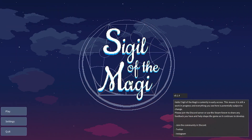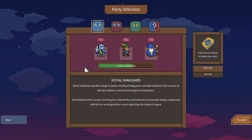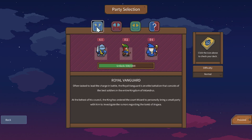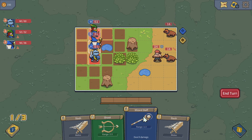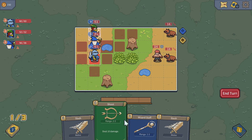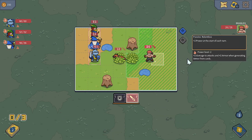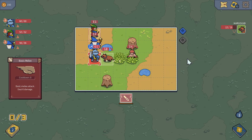Sigil of the Magi casts you in the role of three adventurers embarking on a journey across the land to find the Tomb of the Magi, which bestows great power upon its discoverers. Using cards, the adventurers battle various monsters and foes obstructing their path. You commence the game with three adventurers, known as the Royal Vanguards, before unlocking more as you progress. The other unlockable adventurers are from the Guild of Shadows and the Far East Guild.